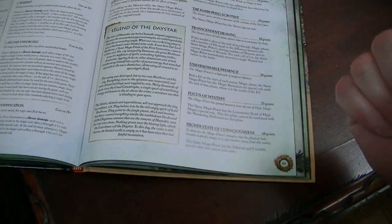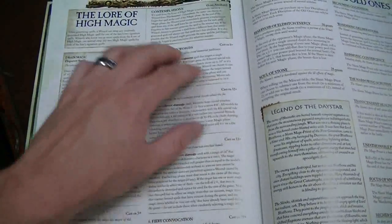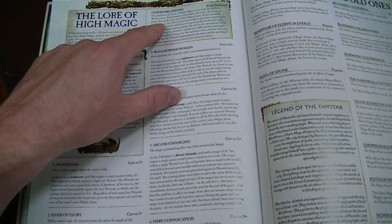You can have Focus of Mystery, which makes you a Lore Master of High Magic. Like High Elves, they do get High Magic. However, the Lore attribute is a little bit different — it's called Contemplations.